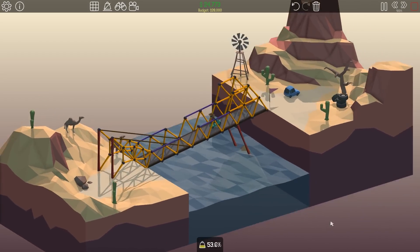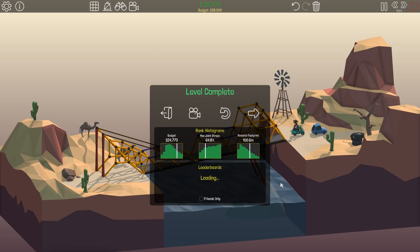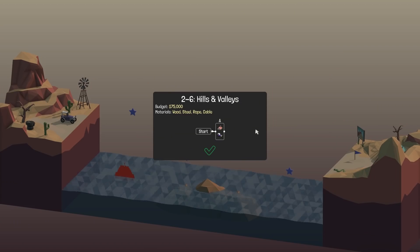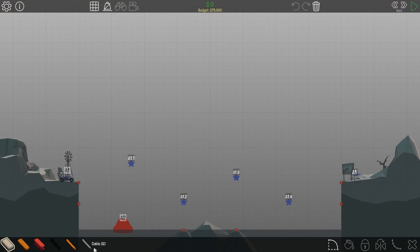We've made it across, easy peasy lemon squeezy. We almost got max joint. We almost broke. Okay, hills and valleys — wood, steel, rope, and cable.